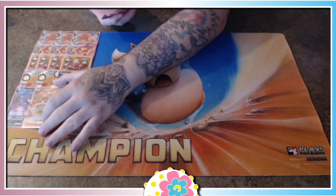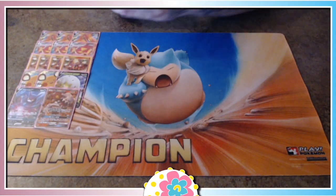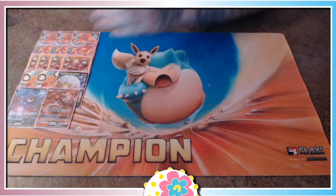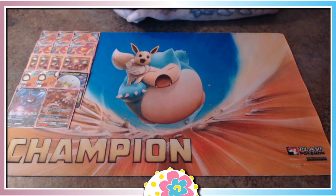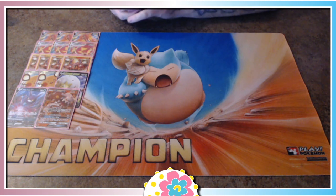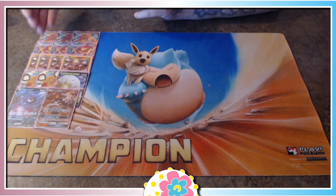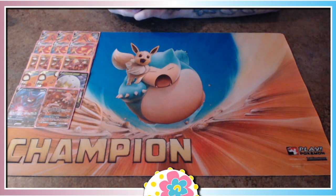Then we have a copy of Heatran GX. Heatran GX is going to allow us to accumulate energies on the Centiscorch V or VMAX, and then we can move to active with the Heatran. This Pokémon is likely not getting knocked out — you can swoop in with Heatran GX, use Hot Burn GX for a lot of damage, or turn one it gives you an opportunity to attack for 130 damage. Another side note: Volcanion can actually get through the upcoming Decidueye lock, since you can knock out Decidueye with Volcanion as a non-V, non-VMAX, non-GX Pokémon.